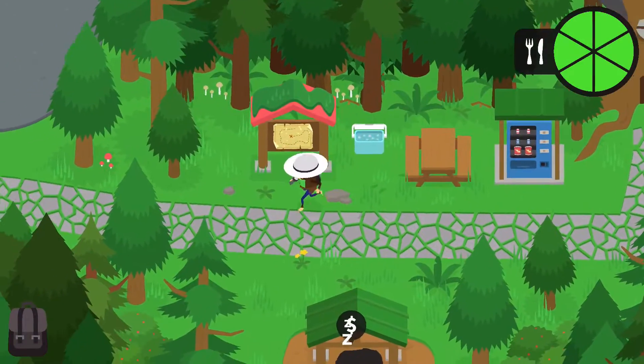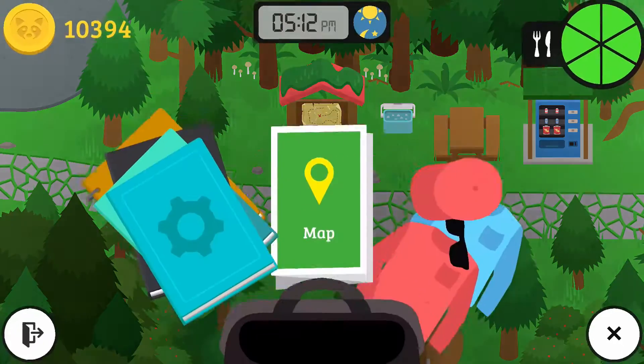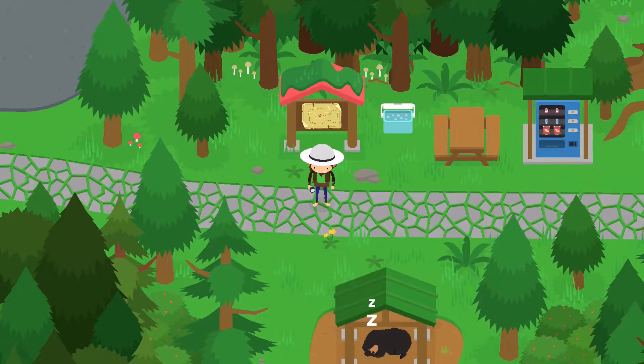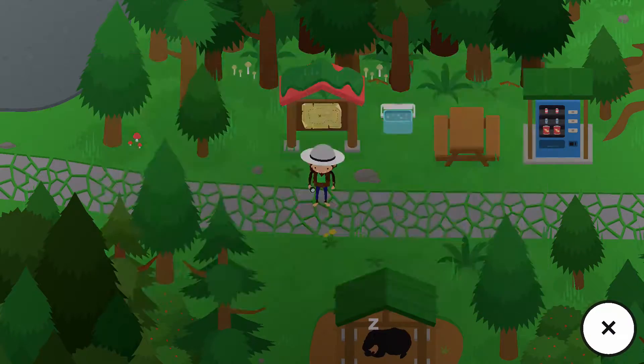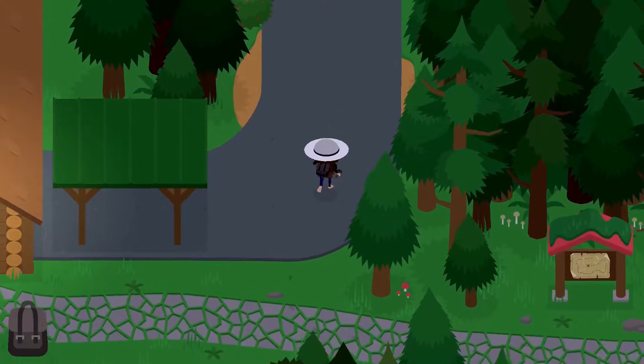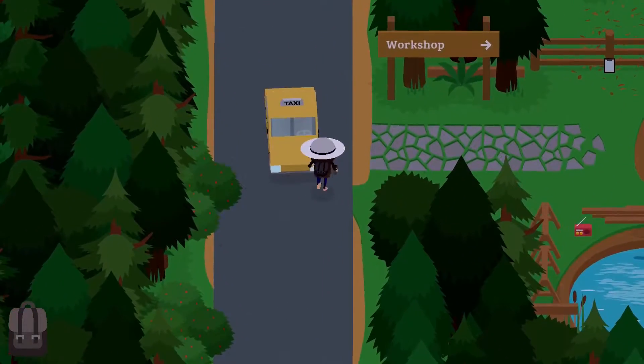The only way to get there is at night, so I'm going to teleport back and forth until it becomes night. That looks about late enough — about 10 o'clock. So let's quickly run up here; we need to go to the racetrack.